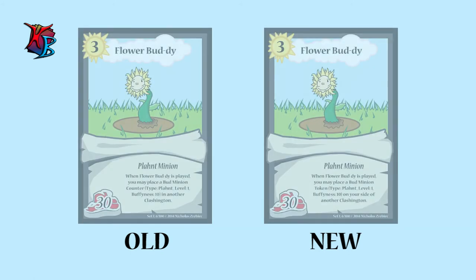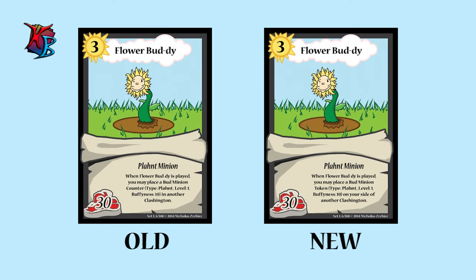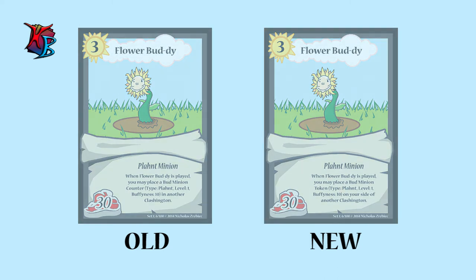At number 6, we have Flower Buddy. Old Text: When Flower Buddy is played, you may place a Bud minion counter — type Plant, level 1, buffiness 10 — in another Clashington. New Text: When Flower Buddy is played, you may place a Bud minion token — type Plant, level 1, buffiness 10 — on your side of another Clashington. Why the changes? Again, the text changed from "counter" to "token," and we added that the token must be placed on your side of the Clashington, as slapping out enemy minions this way would be too strong for the cost.